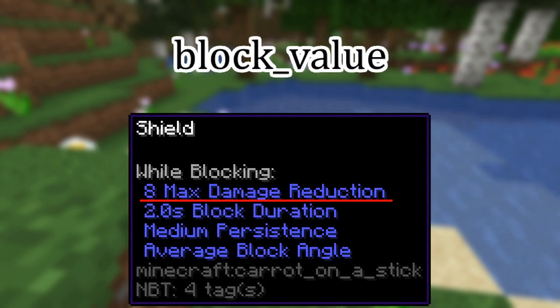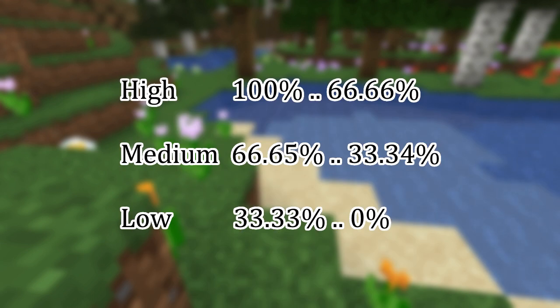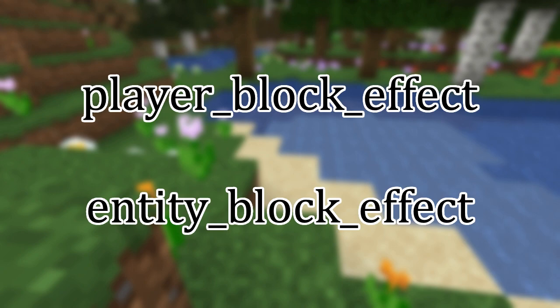Block value is displayed in the attributes of the shield directly, so a block value of 8 will display as 8 max damage reduction. The damage falloff is displayed in the attributes of the shield with a persistence value. Persistence is displayed in three values: high, medium, and low. High persistence is when the minimum block value is from 66.66% to 100% of the block value attribute. Medium persistence is when the minimum is from 33.34% to 66.65% of maximum value, and low is when minimum is from 0% to 33.33% of the maximum block value. There are two additional attributes for normal blocking: player block effect and entity block effect, which are IDs for a command to run in the event functions. I'll cover how to add effects to the event functions later in this video.